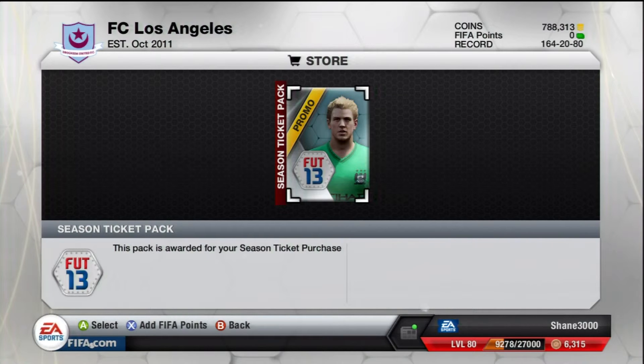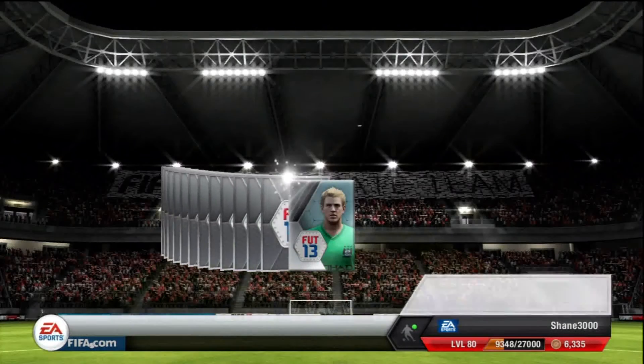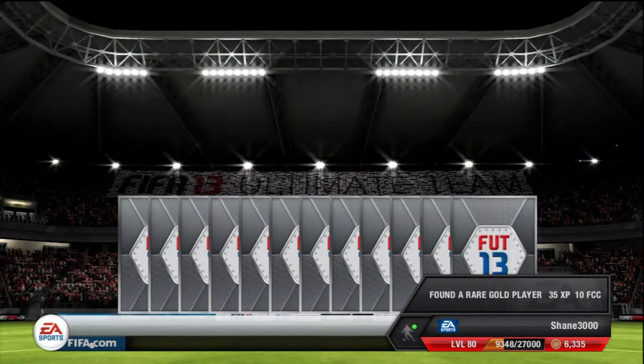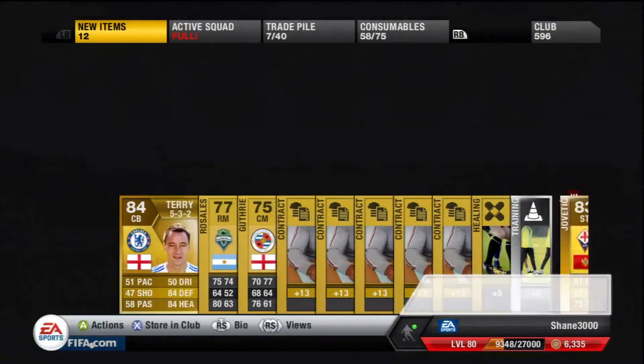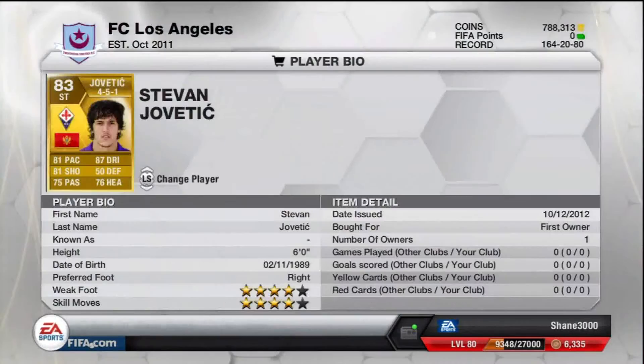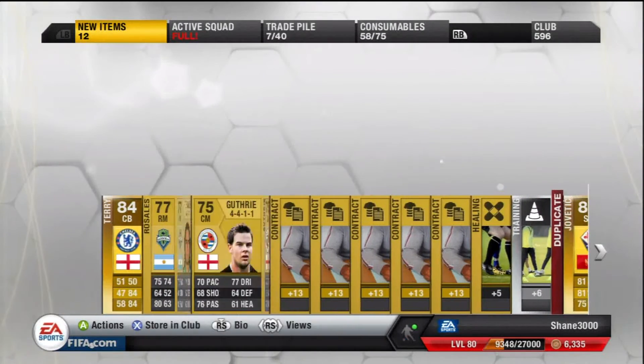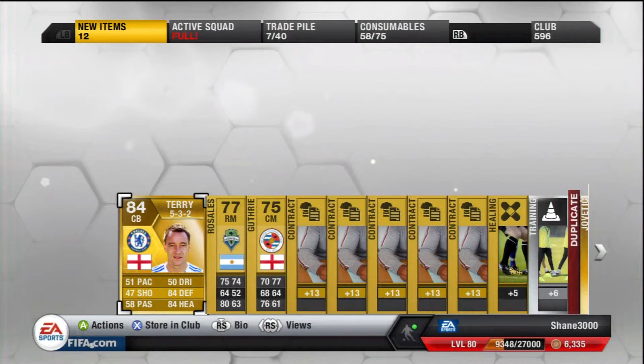Anyways, let's get into it. We found a rare gold player — it's Terry! He probably goes for around 6k. And oh, we got a Yovatic! Nice, that's a good little pack right here.